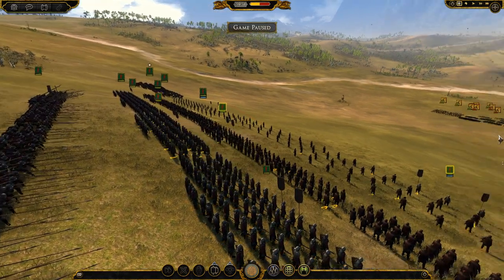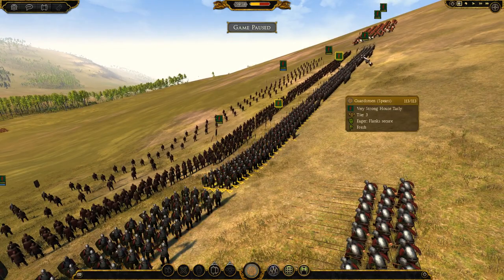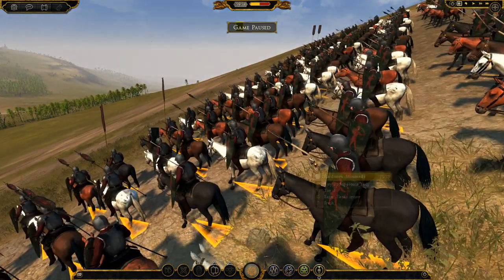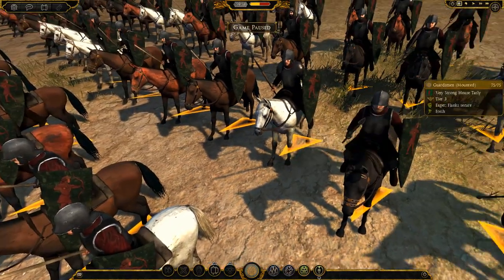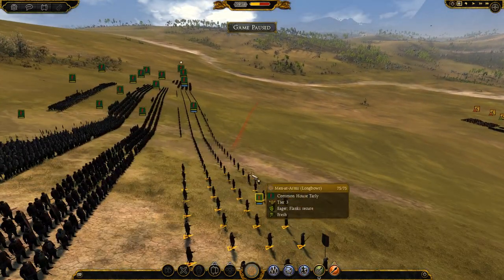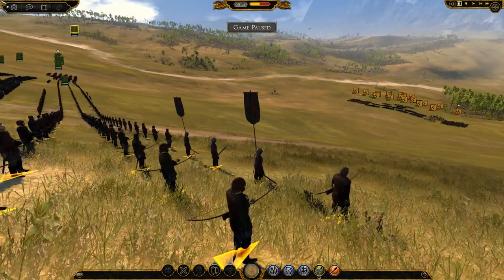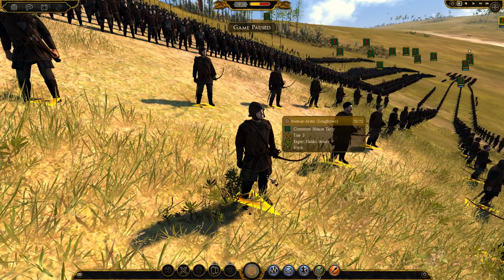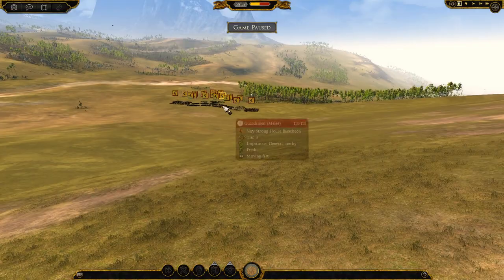In the rear we have pikes — two units of them. We have about four sword units and three spear units, I think. Then we have guardsmen mounted — three of those — plus another one in Randall Tarly's bodyguard unit. And then three longbows. They're very similar to the melee levees with pretty basic armour.